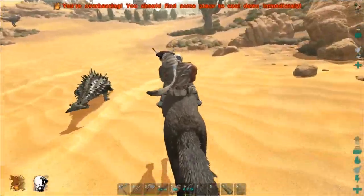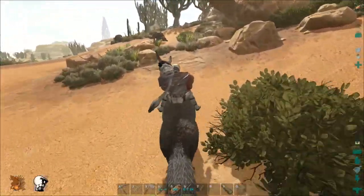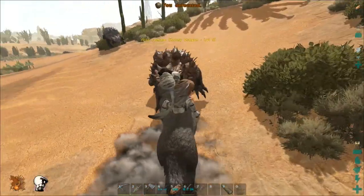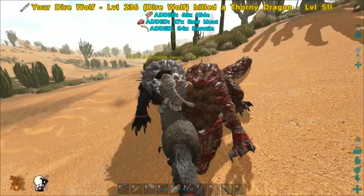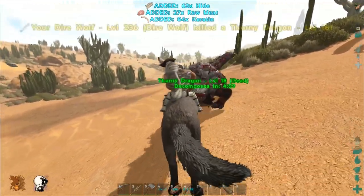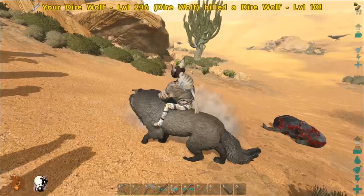Let's just get out of this desert. We got a lot of chitin. I don't know how much chitin and keratin we have or how much we're going to need for the 250-plus cementing paste base. Let's kill some of these thorny dragons now that we're out of the sand dunes. Oh my god, 84 chitin right there — and keratin! Direwolf versus direwolf behind us — look at that, level 10 garbage.